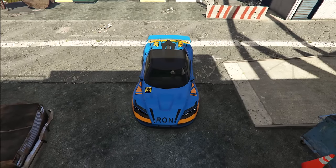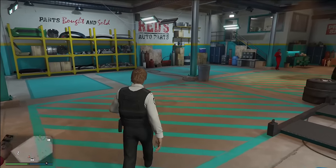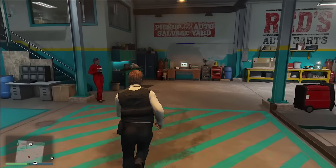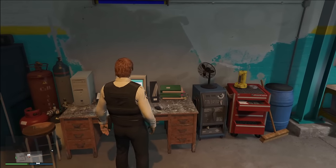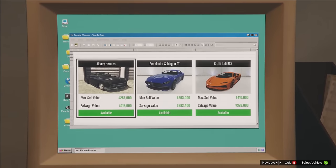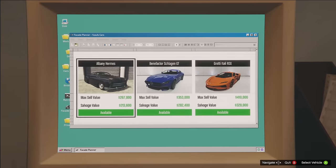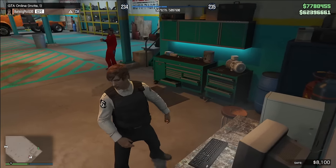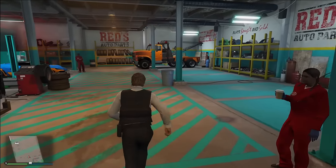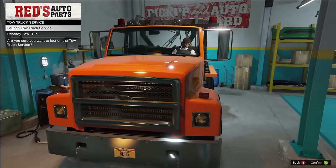We move on to the newest business added into Grand Theft Auto Online: the Chop Shop. The Chop Shop is actually quite good. I hated on it when it was first released, but I really like the way the secondary earnings are done. There are two different ways to make money. The first is at the planning computer, where you can steal three vehicles per week — a Grotti Itali RSX, a Benefactor Schlagen GT, and an Albany Hermes. You can sell them for $200,000 to $400,000, or you can salvage them. Salvaging is much better because it also gives you passive income.